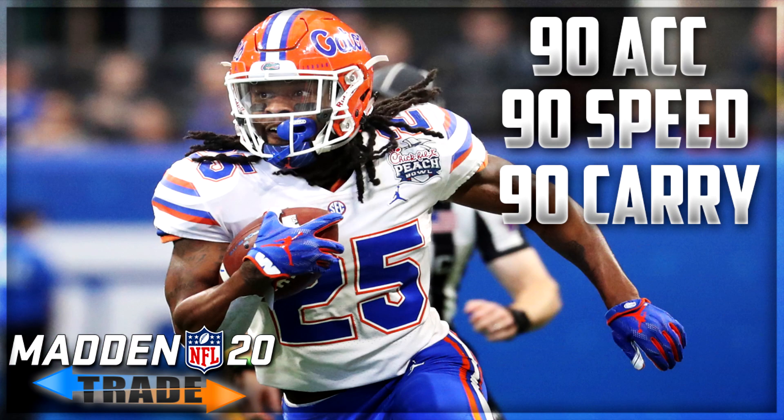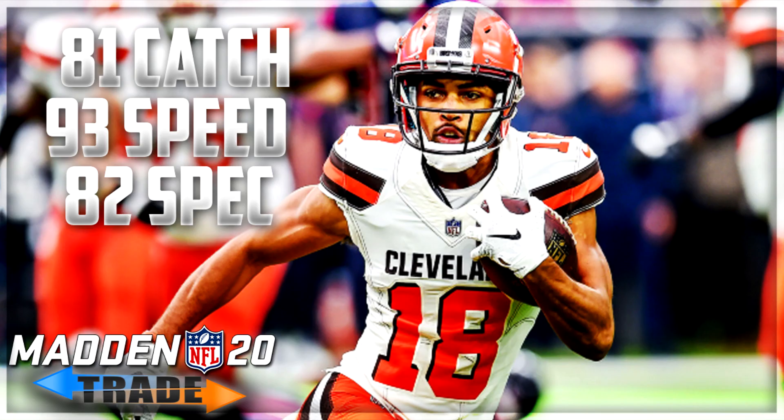Player number nine: the 64 overall rookie running back from the Carolina Panthers, Jordan Scarlett, out of my Florida Gators. He's on the bubble to make the roster. Very simple appeal: 90 speed, 90 acceleration, 90 carrying — very favorable stats if you're looking to fill out your depth chart or doing a cupcake roster rebuild. He brings really good value for only a 64 overall.